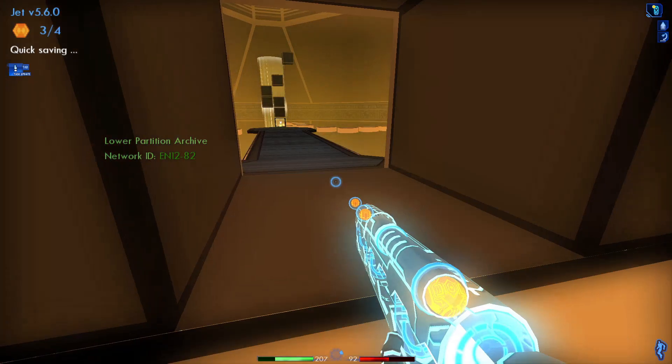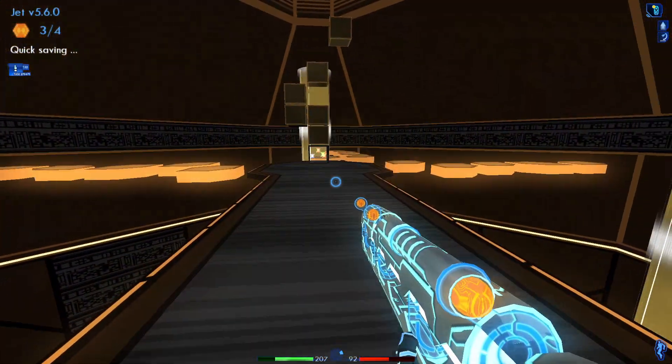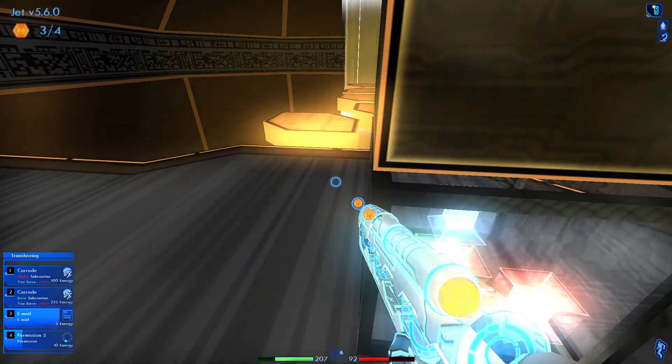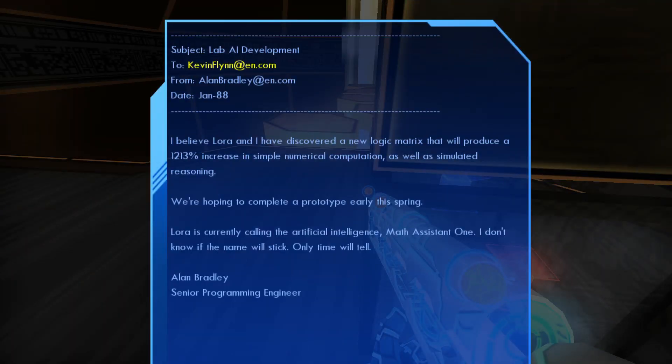This is the lower partition archive of EN12-82, and here are a couple of emails — a permission, an email, and a couple of subroutines. This one is from January '88, from Alan Bradley to Kevin Flynn about lab AI development: 'I believe Laura and I have discovered a new logic matrix that will produce a 12-13% increase in simple numerical computations as well as simulated reasoning. We are hoping to complete a prototype early this spring. Laura is currently calling the artificial intelligent math assistant one. I don't know if the name will stick — only time will tell. Alan Bradley, Senior Programming Engineer.'